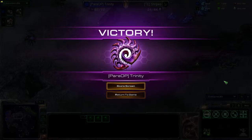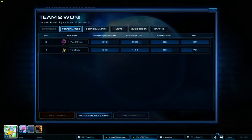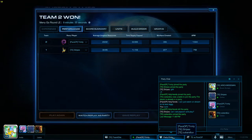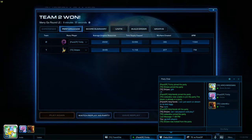Stripes made some bad decisions — he couldn't figure out whether he wanted to go macro or tech. Once you go gateway first you kind of don't have a choice; you have to attack at the same time. The casting went okay — I was a little nervous at the beginning but it'll be fine.